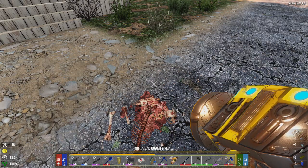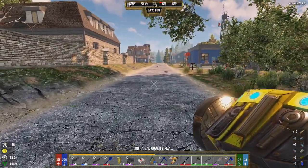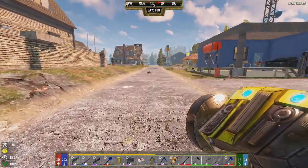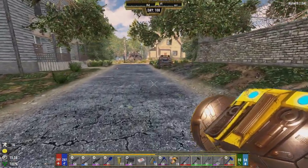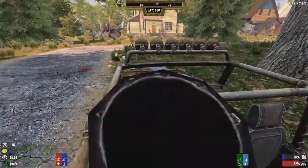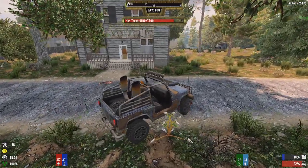Welcome back to another episode of Seven Days to Die modded with Darkness Falls. Since last episode we went out and did a little looting to test out our new power weapons. They're pretty cool but honestly I don't see using them too much.